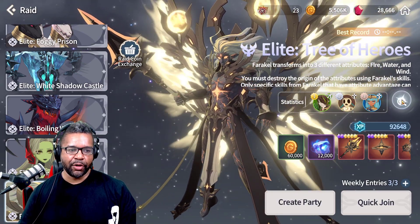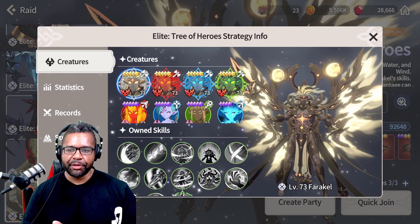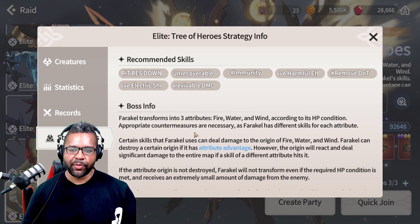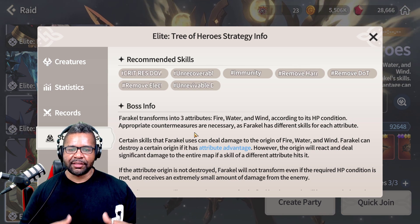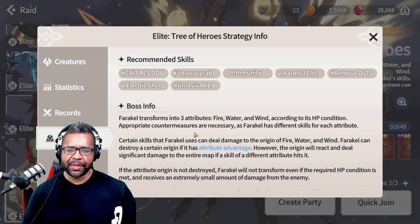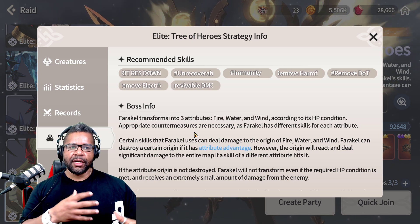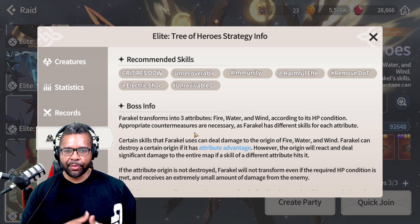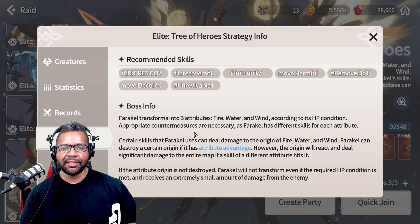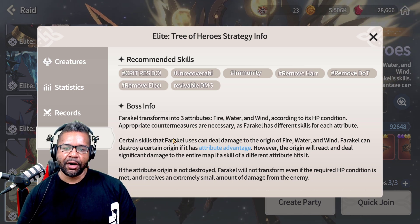I got a chance to take a look at the run already, so it's not going to be super new to me, but it's definitely pretty cool and pretty unique — a lot of things going on. One of the things we're going to be running into with this boss is that he's going to have essentially three different attributes: fire, water, and wind, and they're going to be changing depending on what his HP condition is. We'll have to mix and match our own damage and utilize an elemental advantage to get maximum value.